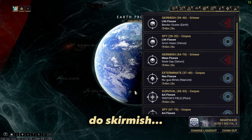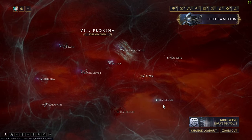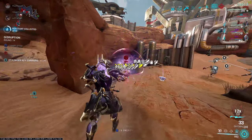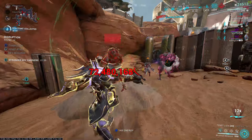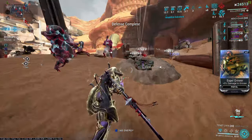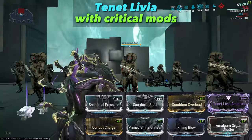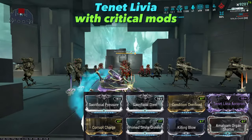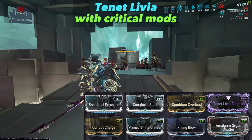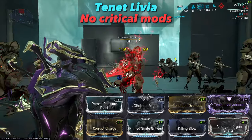You need Hollow Keys — go to Railjack Fisher missions. I believe the best one is in the high-level ones, as you get 10 per mission if you're lucky, but I'm not sure, so maybe look up a farm. There are two builds for the Tennet Luvvia. The difference in damage is irrelevant, but the one without crit mods will do bad damage without the first ability. However, the build doesn't require an Umbra Forma if it's on a non-Tennet melee weapon.